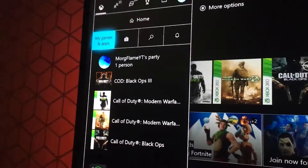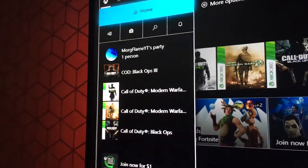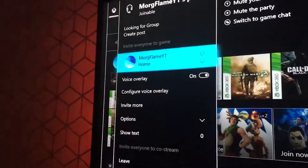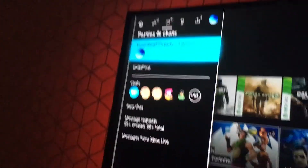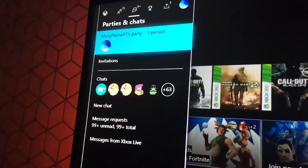Now let's say you're in a party with your friends and you want to leave. You have an option — you can either click the middle button or go down twice to go to the party. But you also have another option to go to the messages and then go to the party. Why is that a thing?